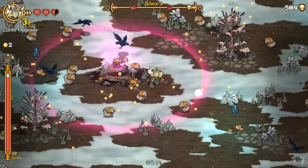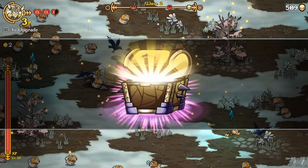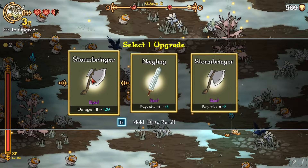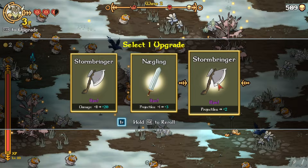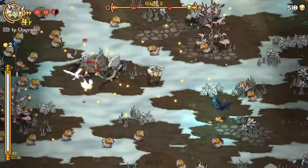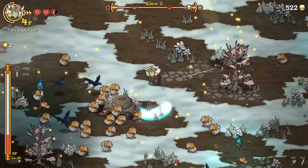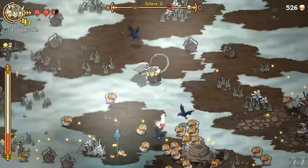Determined as a necessity — it could be. There we go, finally. Damage projectiles on the damage. I'm gonna take the damage — I would love to have gotten both that and the projectiles, but that's just not how it works, sadly.